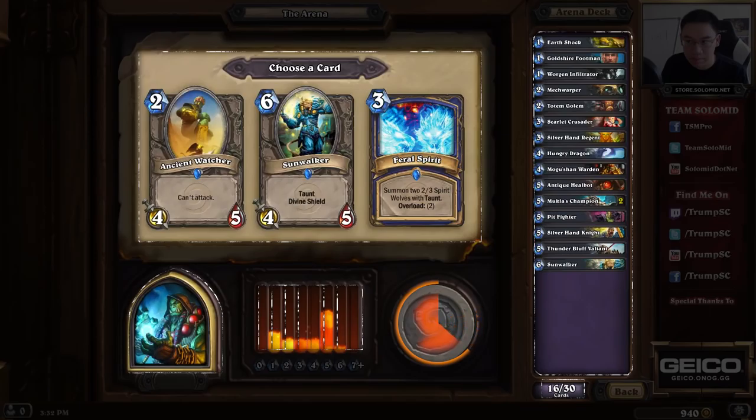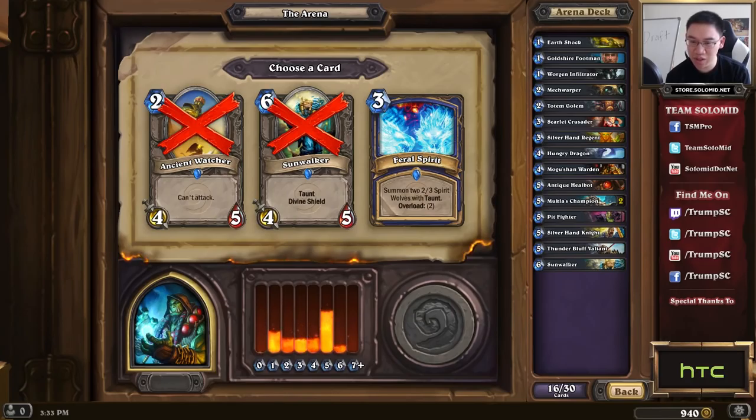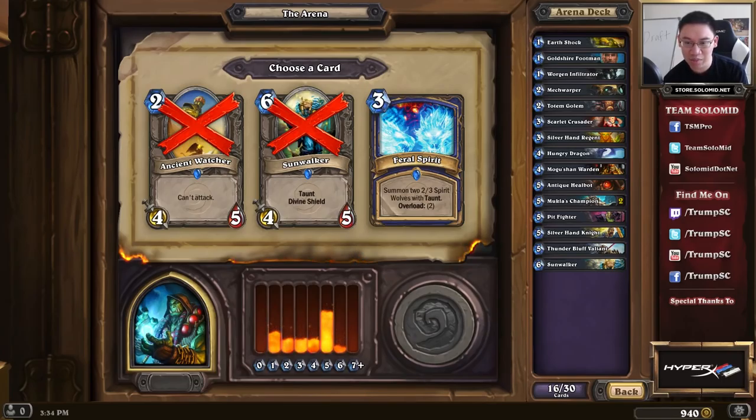Here we basically match up vanilla minions against each other and find the most efficient one. Captured Jormungar is an average card, and it's alright, especially if you want more late game — but in this deck we're not looking for more late game with two Mukla's Champions and a Thunder Bluff Valiant already. Pit Fighter is a really good, very strong card. Compared to Clockwork Knight, there aren't enough mechs to really justify its effect hitting very often. So Pit Fighter is just far better. The 6 health is a lot better than 5 health — pretty much nothing at turn 5 will deal 6 damage, which makes Pit Fighter really strong, especially when answering a turn-4 4/5.